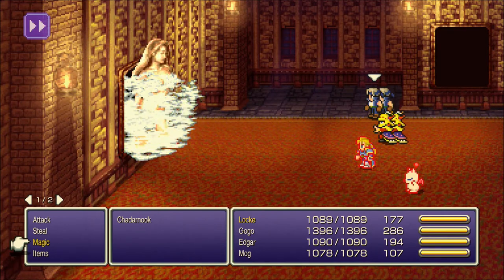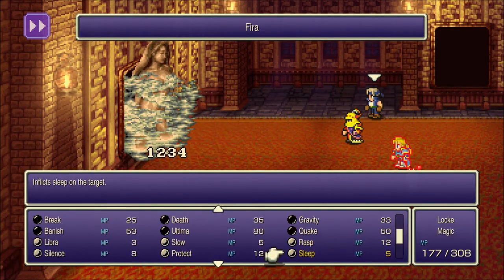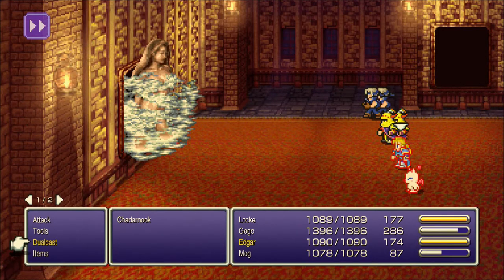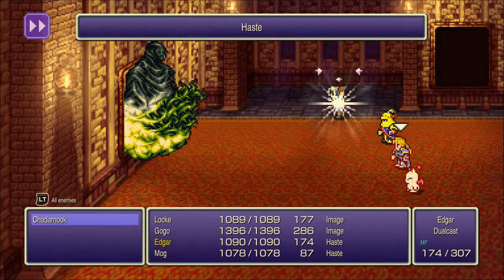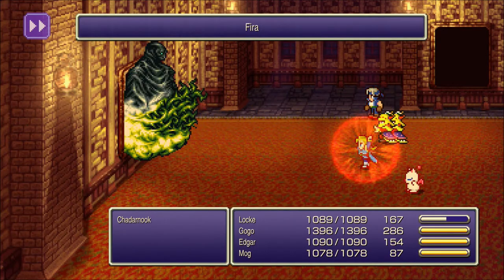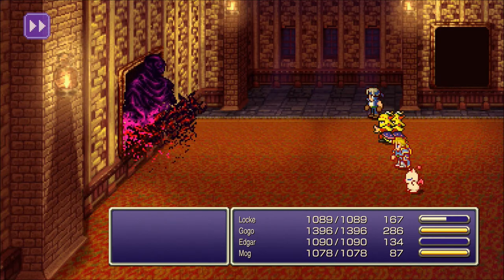Watching this again, it's actually a little annoying how it constantly switches back and forth between the two versions. Edgar actually blocked — or evaded — Entice there. The usual strategy: double-cast fire and then mimic with Gogo. That was pretty quick — not bad.